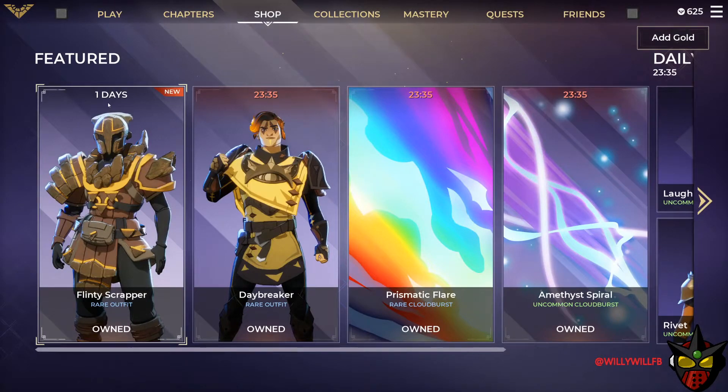The Flinty Scrapper is 1200 gold. You have today plus one more day after that to get it. It's a rare outfit and it's upgradable — we'll find out when Chapter One launches on Tuesday whether these upgradable outfits are available to upgrade right off the bat.